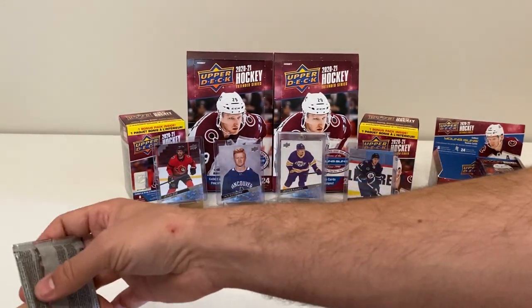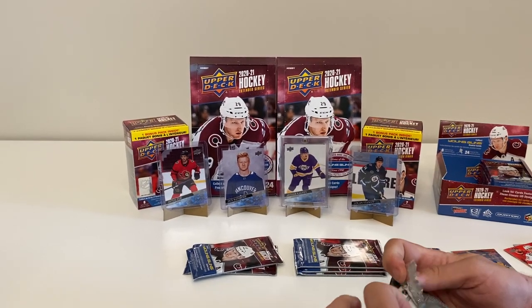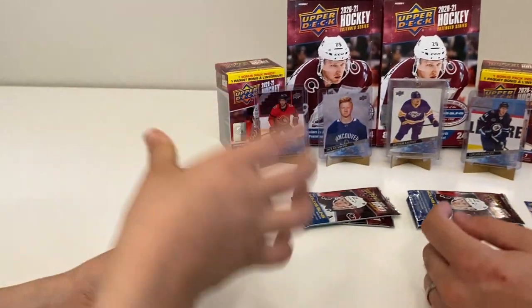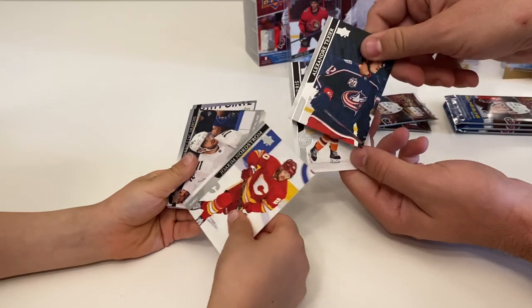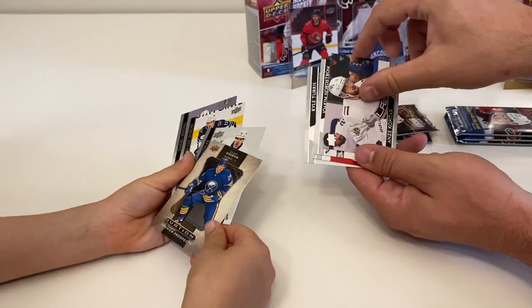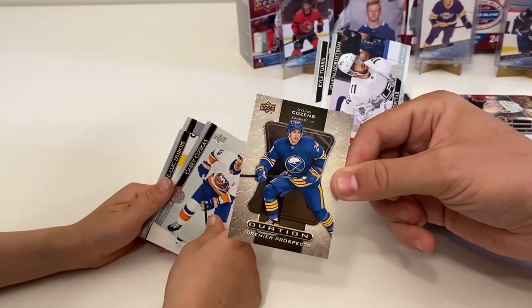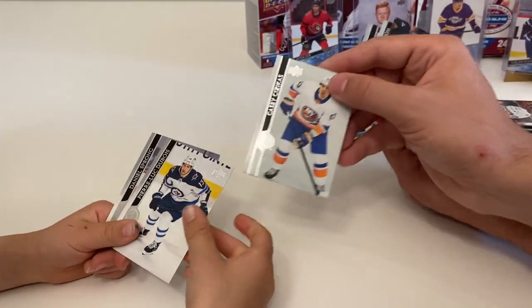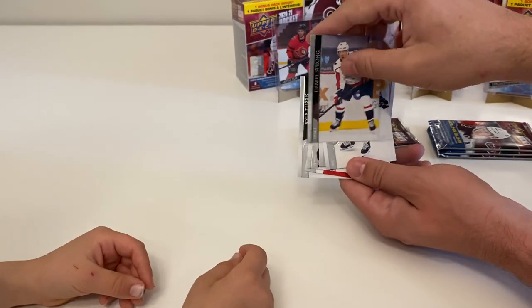Here's my next pack - let's see what we can get here. We've got a Kyle Turris, Alexander Texier, Joachim Nordstrom, and an Ovation Premier Prospects of Dylan Cousins. It's a Buffalo box! Second Dylan Cousins already. Also Casey Sizikis, Pierre-Luc Dubois, and Daniel Sprong.